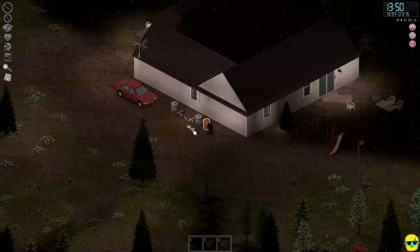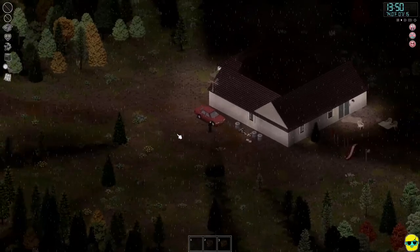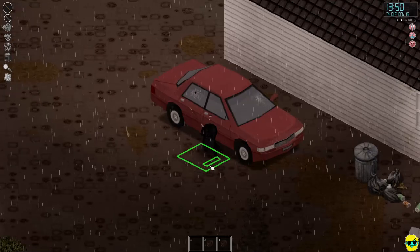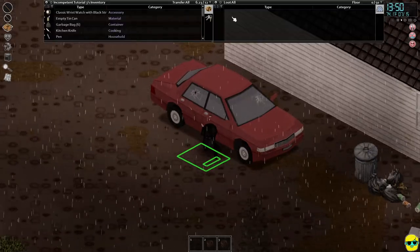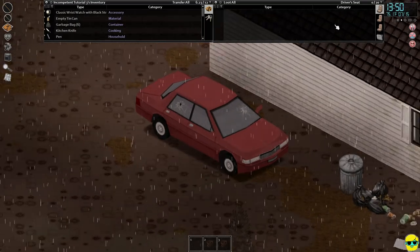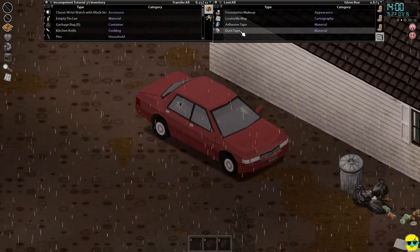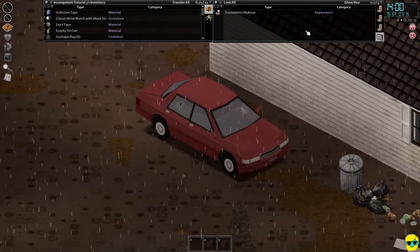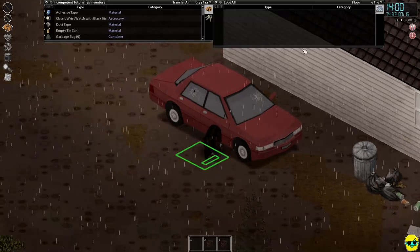There are lots of trash cans back here, which is great. This is the first time we've ever seen a car. When you get to a car, there will be special interaction menus — this green box will appear. If I go to the inventory, I can push E and get in the car. Now I am in the car and I can loot the seats and look in the glove box. There's duct tape, a map, and some adhesive tape. I'm going to take all of this out of the glove box. Then I push E again to get out of the car.